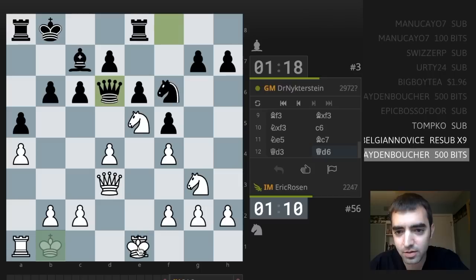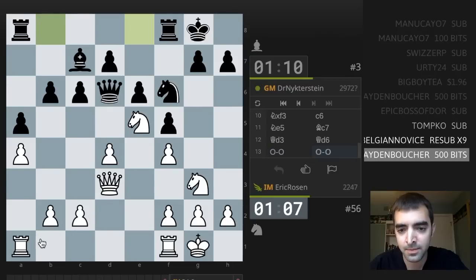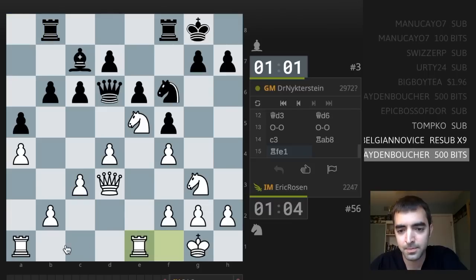Queen d6. I don't see the threat. Maybe he just wants to castle too. Play c3, trying to be solid. I like the pair of knights in this slightly closed position. Play rook e1 — probably just put the rooks in the center.